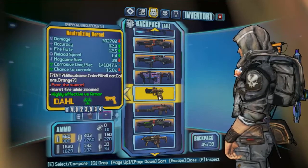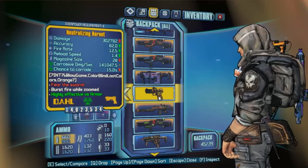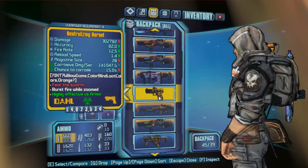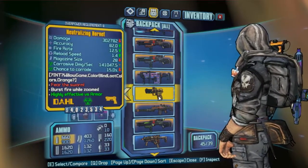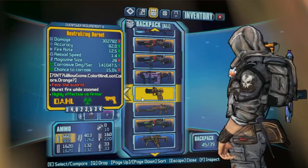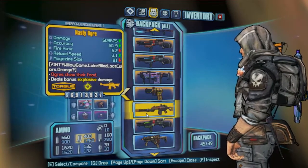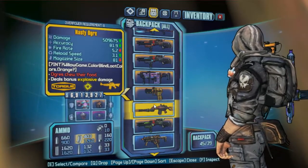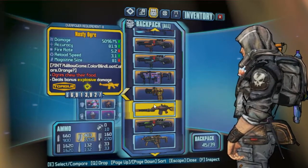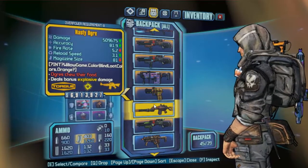I've got Neutralizing and not Double, just because Double will have you firing a couple times and instantly reloading again. That's not fun, and overall the DPS is very similar. However, the Neutralizing Hornet is definitely a personal favorite. Nasty Ogre — I don't particularly like the Ogre, but a lot of people do, so it's here. It's definitely a good weapon on Axton.